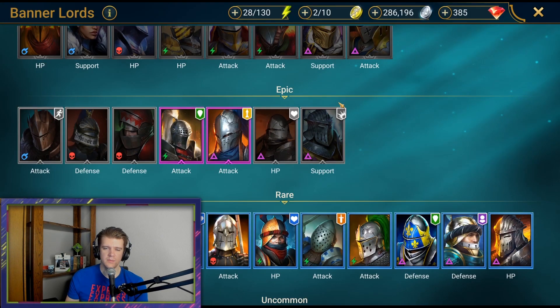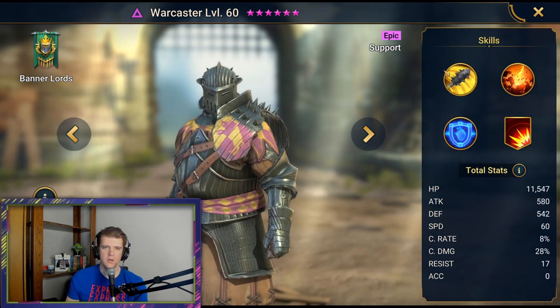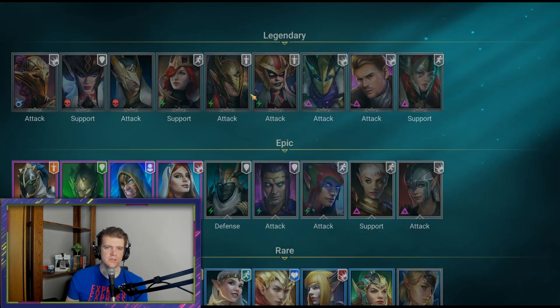She also has a pretty mediocre aura. Azur — I haven't seen too much about him. Whartcaster is kind of cool because he has block damage buff, but nothing too great. Bandolers in general are just not a good faction.